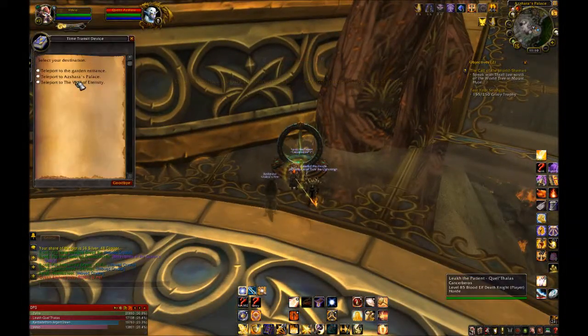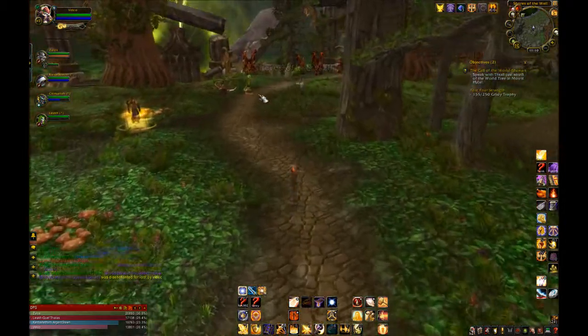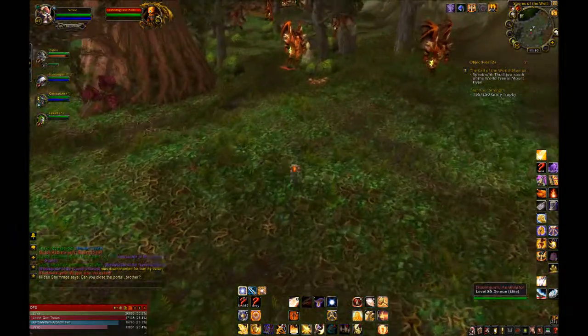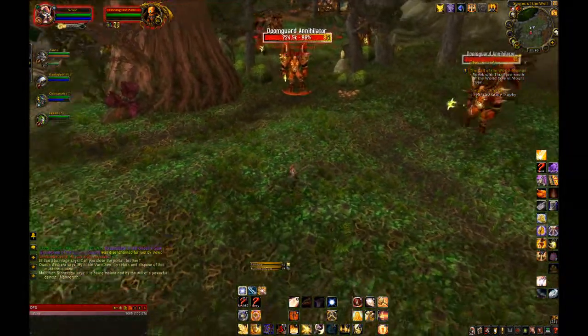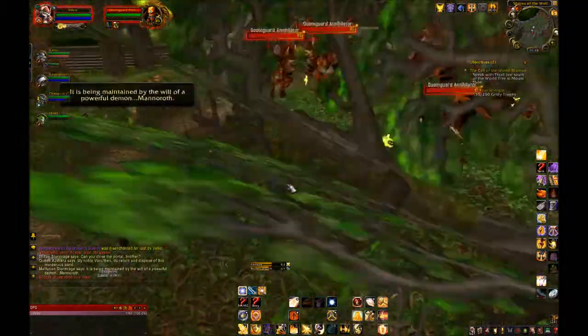Paladins have two resources: Mana and Holy Power. Mana is what you use for most of your moves, and most moves take a percentage of your mana rather than a fixed cost, so more mana means absolutely nothing for you. Mana shouldn't be hard to keep up — whenever you use Judgment, you gain back a big chunk of mana over a few seconds, so as long as you're judging, you should be perfectly fine.